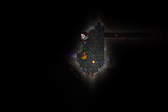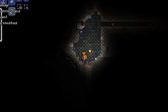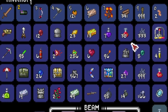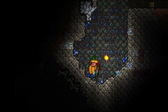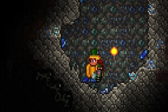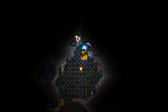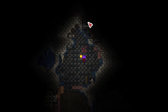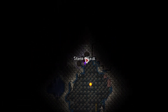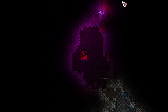This gem cave is filled with some of the most valuable gems — diamonds and sapphires. But if I want the diamonds, what do I throw away? Dig through there, grapple up, grab the torch, grapple, create myself a little platform to morph ball jump up to, and get myself another missile pack.